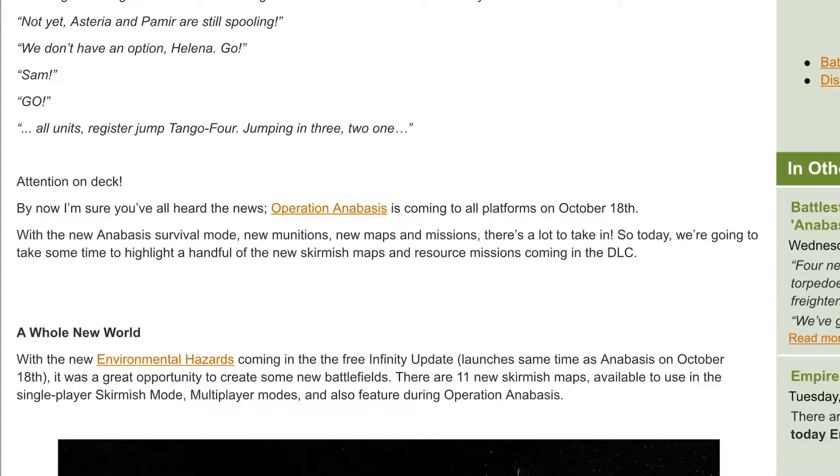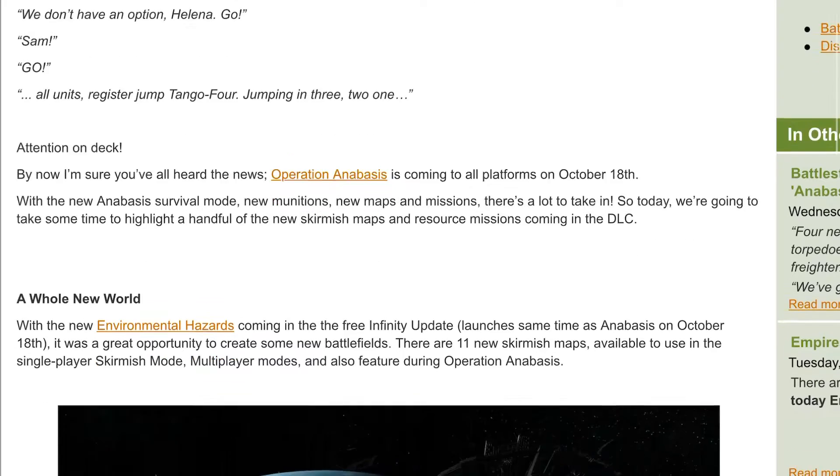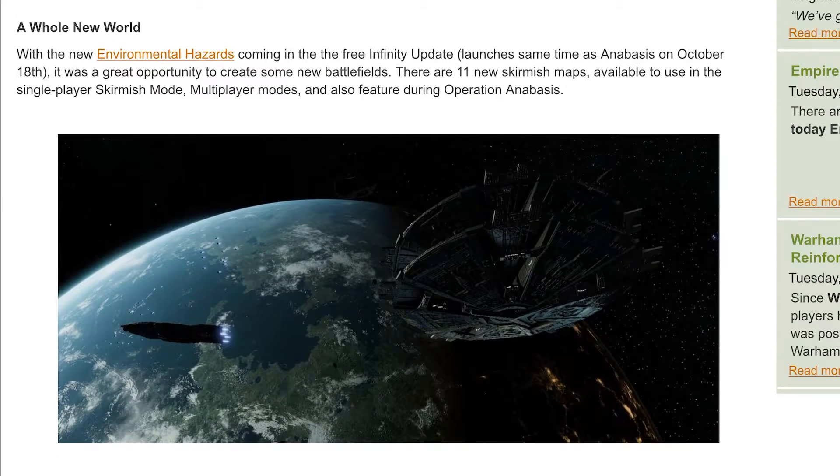Attention on deck. Operation Anubis is coming to all platforms on October 18th with a new Anubis survival mode, new munitions, new maps and missions. Today we're going to take some time to highlight a handful of new skirmish maps and resource missions coming in the DLC, along with new environmental hazards in the new infinity update launching alongside Anubis on October 18th.